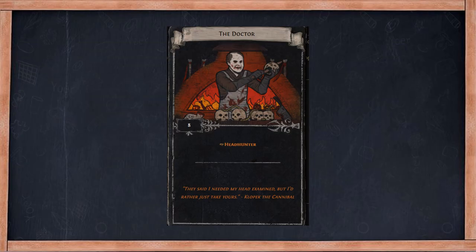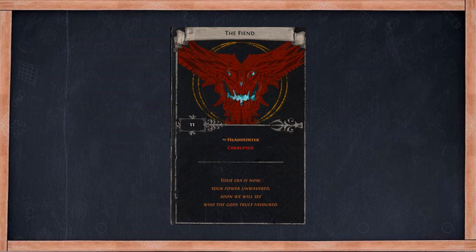Another method to farm Headhunt is farming divination cards. 8 'The Doctor' cards will exchange for 1 Headhunt. 11 'The Fair End' divination cards will exchange for 1 Headhunt. This is more guaranteed. I recommend this method. Thank you.